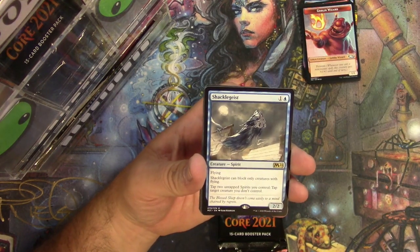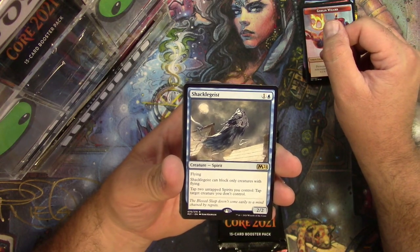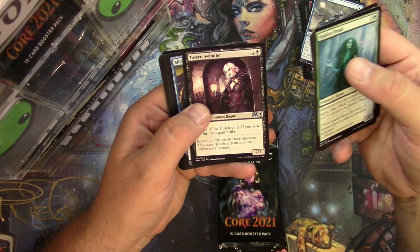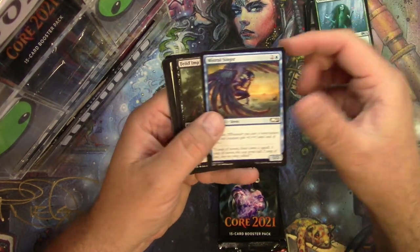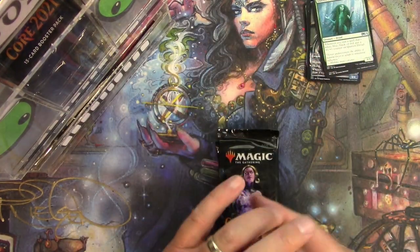Shacklegeist — cool, can only block creatures with flying though. Yeah, it's fine. Corian Dryad, Thrashing Brontodon, Tavern Swindler, and no alternates.